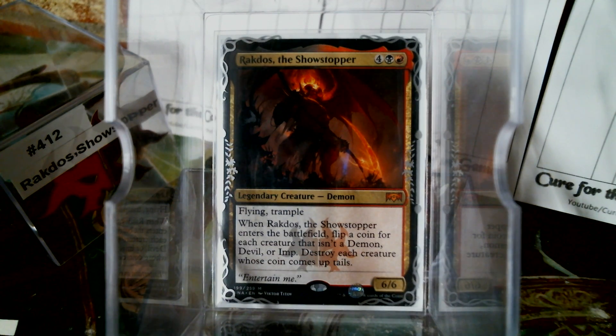Hello everybody, welcome back to Cure for the Common Game. Today we are going to talk about Rakdos the Showstopper in deck number 412. Six mana, 6/6 Flying Trample — I mean, that's good. We would play that, right? And when it enters the battlefield, you flip a coin for each creature that's not a Demon, Devil, or Imp, and you destroy each creature whose coin comes up tails.